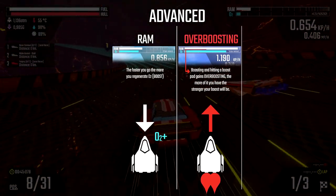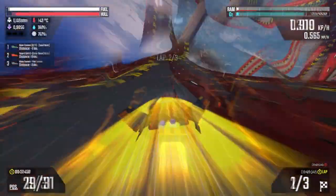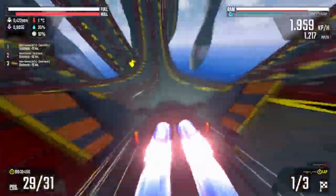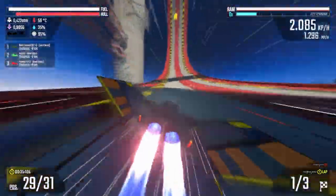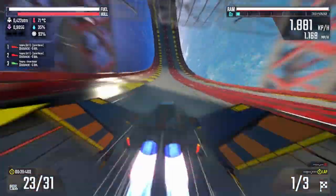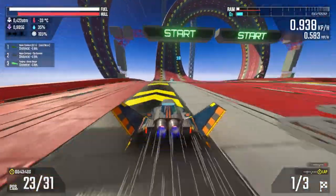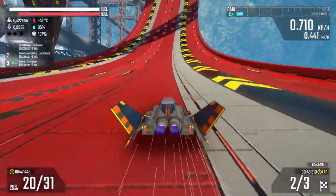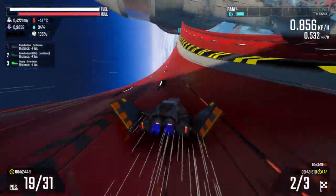The red bar on top of the RAM bar is your overboosting meter. Overboosting is one of the most important factors in order to build speed. Every time you boost, you build up overboosting. The more overboosting you have, the faster your next boost will be. In practice, that means pulling off long chains of boosts, which is key to going even faster. Speed pads will also give you some extra overboosting. The faster you go, the more boosts you can get, and the more you boost, the faster you can go. It's a positive feedback loop, and your job is to keep it going during a race.